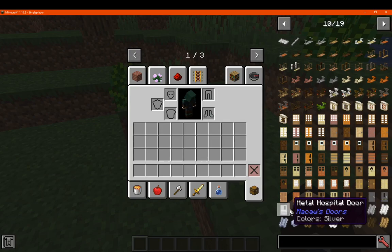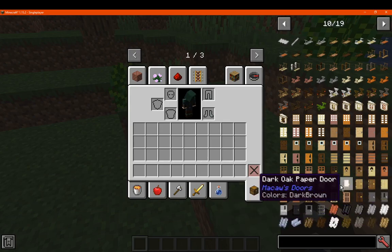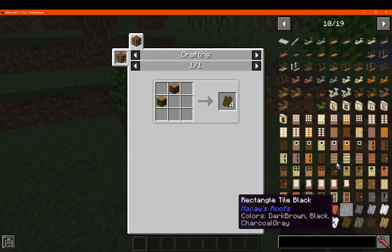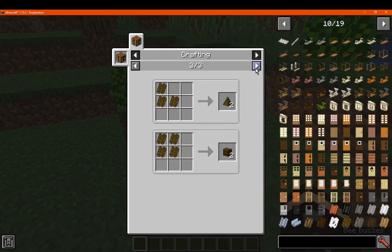A jail door, reinforced, hospital, windowed, warning, panel, beach, and so on. There's also a bunch of logs for roofing if you want as well.